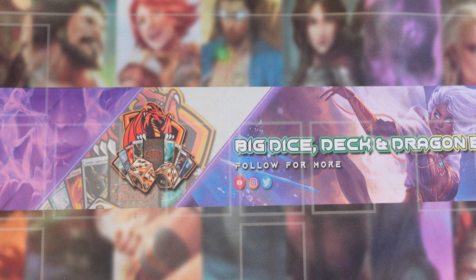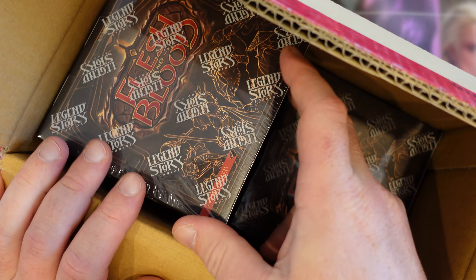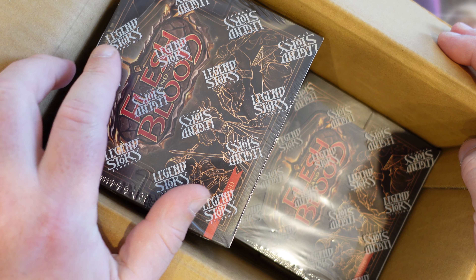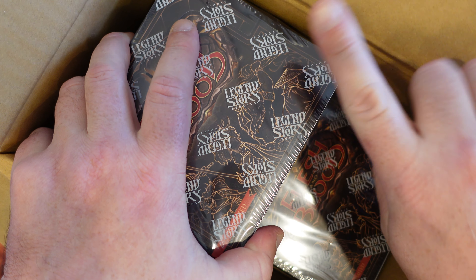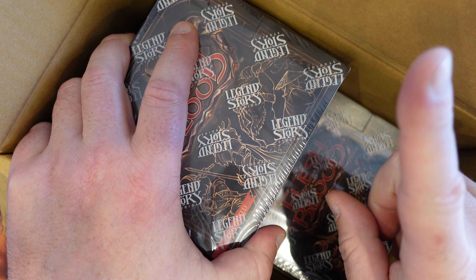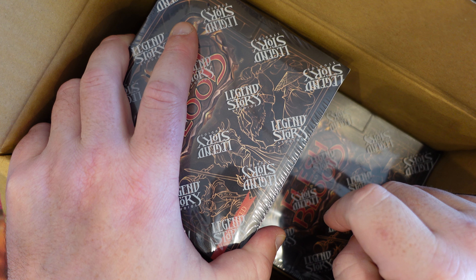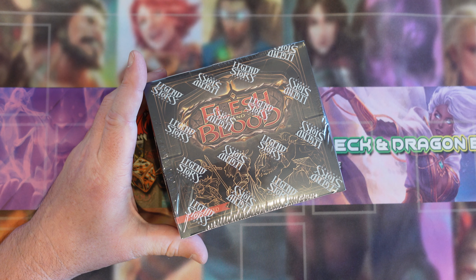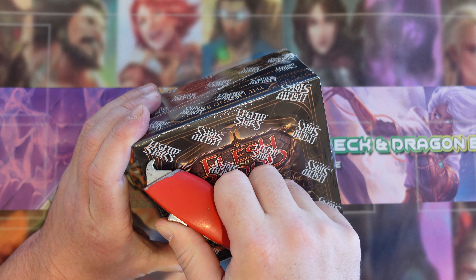Welcome back to BDE, where we like to waste money and have fun. We did alright in our top right, got a few Majestics and we got our Legendary. I'm hoping there's more Legendaries in this box and we're not just getting the one. We got the top right one again, so now we're going to break a little bit of tradition and go in order — starting with our top left today. Let's run into it.